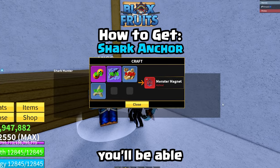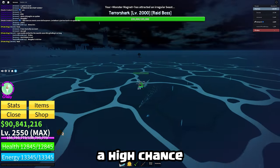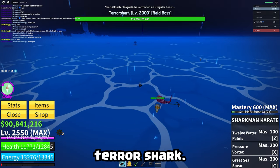Once you've crafted both of these, you'll be able to craft the monster magnet. Once it's in your inventory, when you're out in the ocean, there's a high chance that the terror shark that appears will be an anchor terror shark.